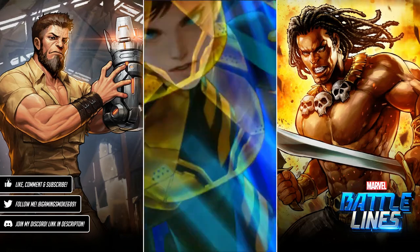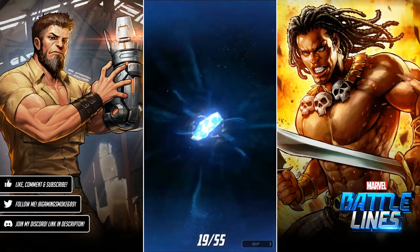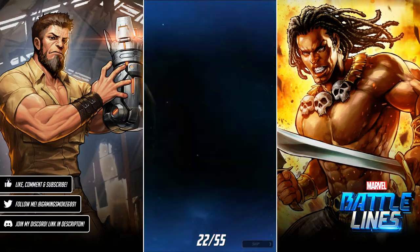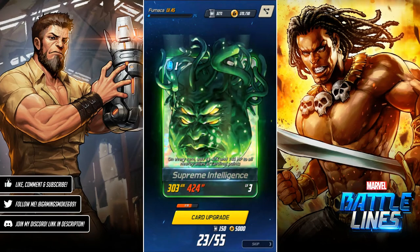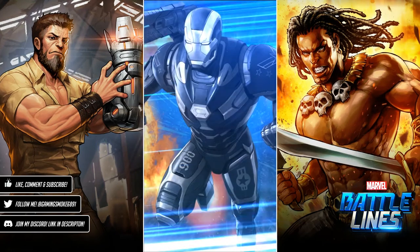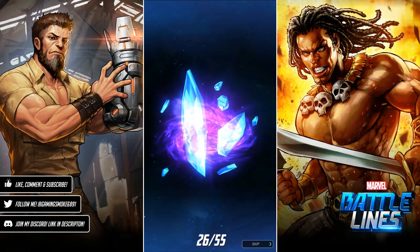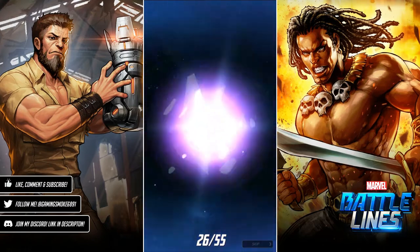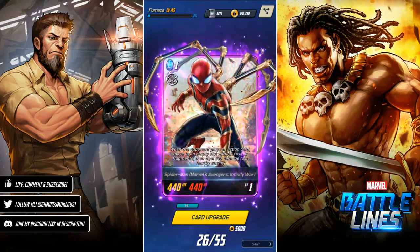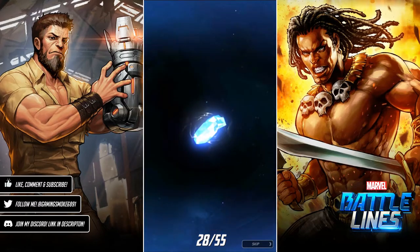Ronin, Prodigy again. Oddball, Gray Gargoyle, Firebrand. Third rare - let's go! Wasp, not the best but not the worst, I'll take it. Prodigy again, Shatterfist, Karnak, Mockingbird - still need quite a few of her. Patriot, come on Supreme Intelligence. Ronin. Another rare! War Machine - I still need two more to level him up. First epic - hopefully not the last. Three, two, one... it is!